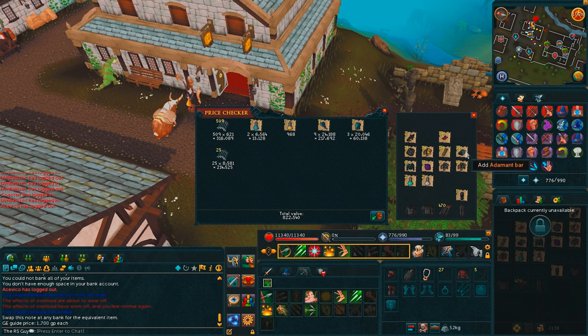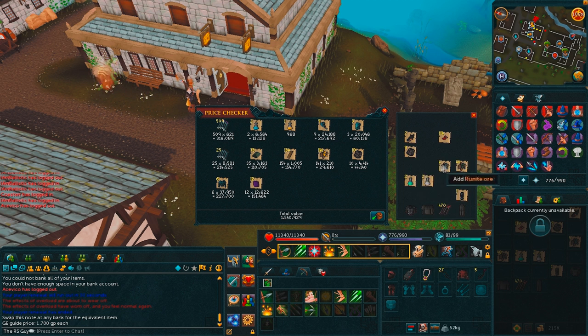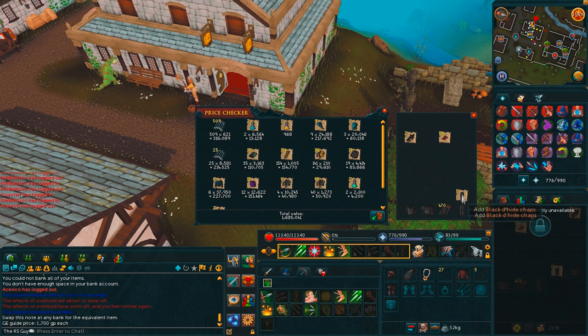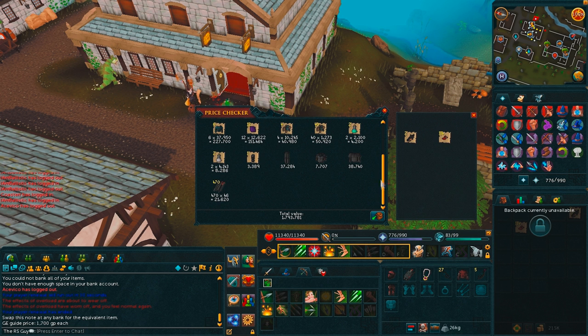Now let's put everything in the price checker and find out how much money we made in an hour and 5 or an hour and 10 minutes. By the way, in terms of setup I was wearing full death lotus with death lotus darts as my 3 items that would protect, and it worked out really really well. So as you can see, 1.8 mil and then 114 ashes.